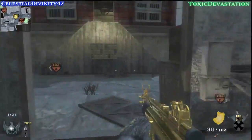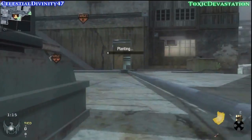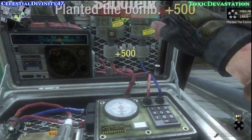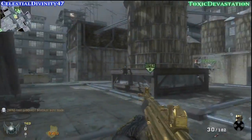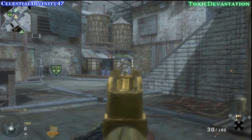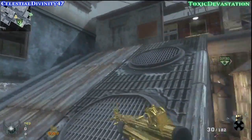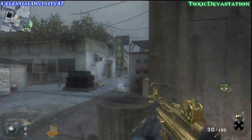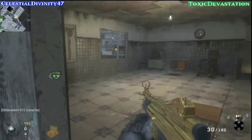Well, as you see in this gameplay, I'm using the MP5K with Rapid Fire, which is a typical rushing class. I'm using Flak Jacket Pro, Sleight of Hand Pro or Steady Aim Pro — I'm not sure which one. I might switch around classes, but I know I'm definitely using Flak Jacket Pro and Marathon Pro for the first few rounds of this gameplay. As you can see me doing here, I'm not pushing it too hard, but I am rushing.